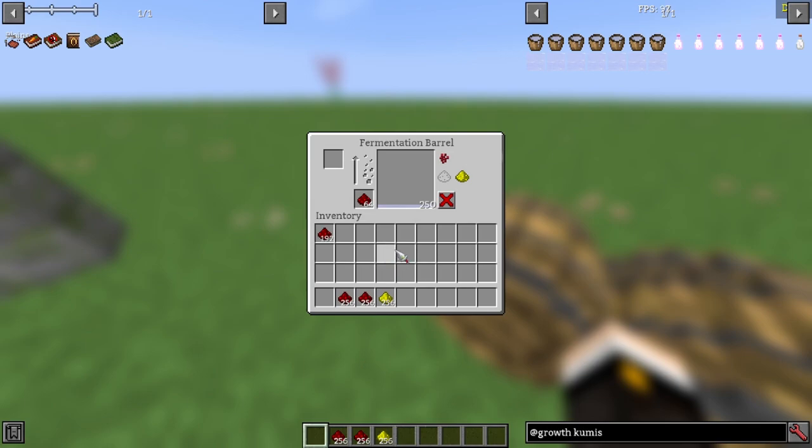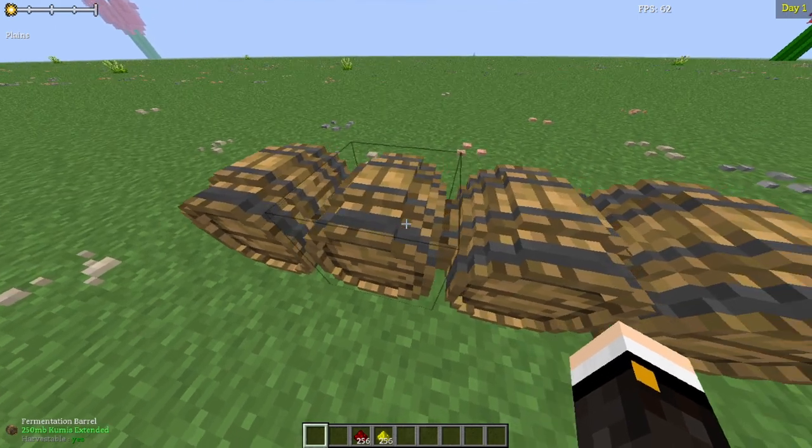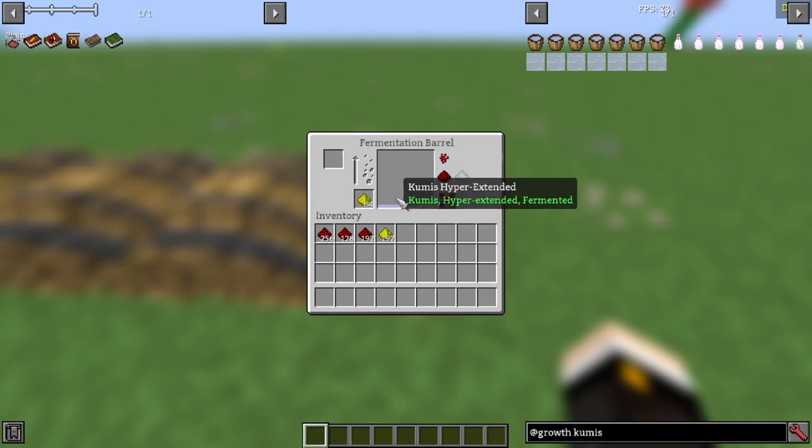Adding Redstone to potent Kumis makes it potent extended, granting level 2 resistance for 4 minutes. Adding Redstone to extended Kumis makes it hyper extended, granting level 2 resistance for 16 minutes. Adding either Redstone to potent extended Kumis or Glowstone to hyper extended Kumis makes it potent hyper extended, granting level 3 resistance for 8 minutes.